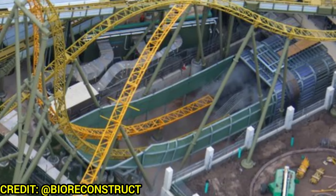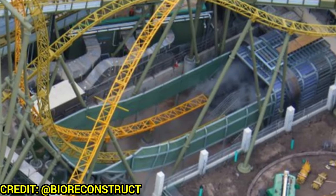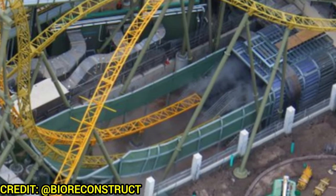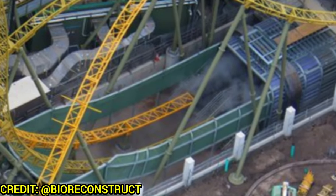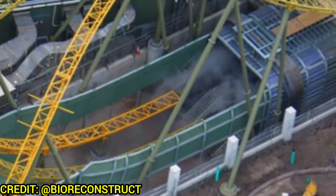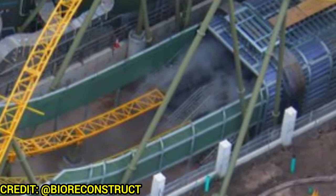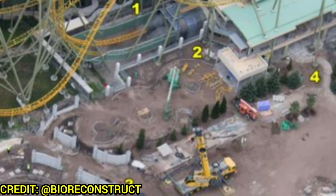Coasters have been testing and dual testing as well, which is very exciting as we're less than a year out from opening. There's a really cool fog effect at the Star Forcers second launch — you can see the track is black so it can blend into the tunnel, then it goes back to its gold and green colors. You'll be shooting out of fog as you go into that major top-hat element in the second half of the ride.